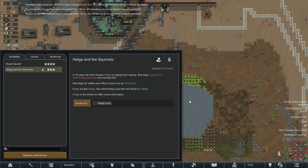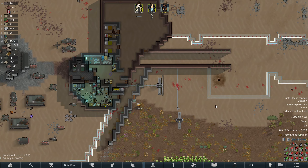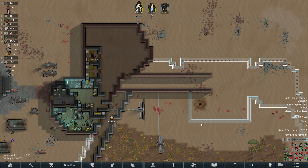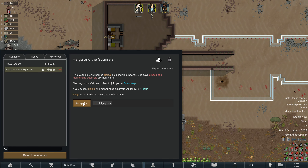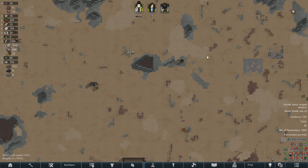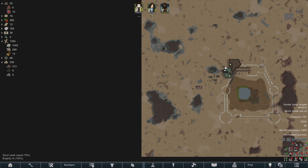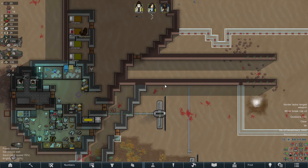A quest for Helga and the squirrels. A ten-year-old child — this is a charity quest. A charity quest is going to be all of your children now. A pack of eight manhunting squirrels might be kind of rough, actually. I guess we'll find out.